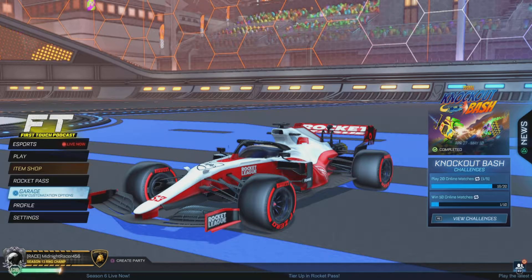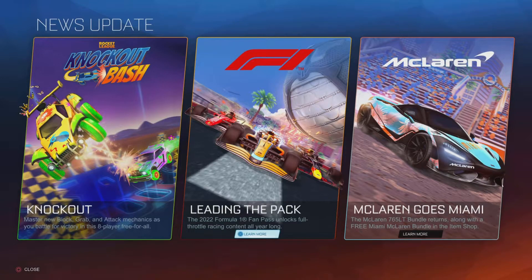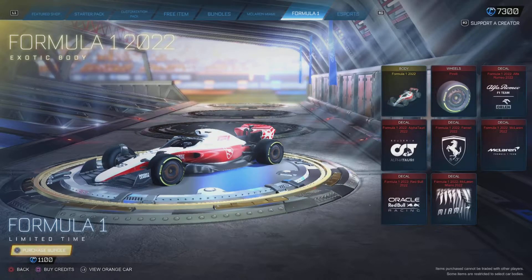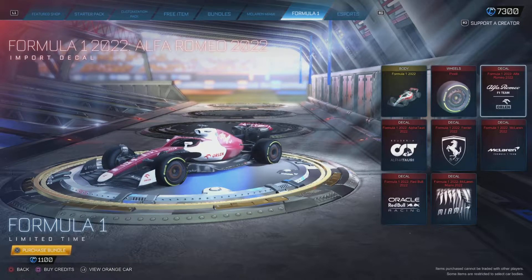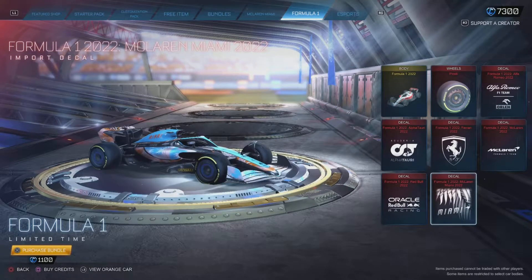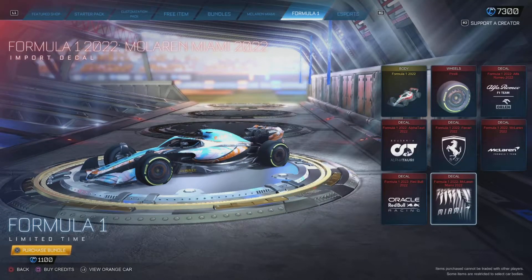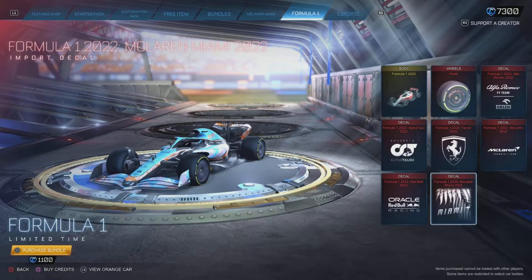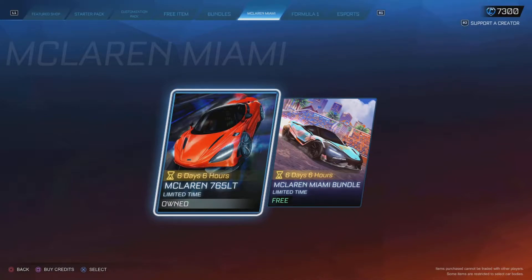Hello everybody, welcome to the video. My name is Midnight Racer, and today the Formula 1 2022 Fan Pass is now available in the item shop, as well as the new Miami McLaren decal for the 765 LT. The Formula 1 Fan Pass includes the Formula 1 car, Pirelli wheels, Alfa Romeo, McLaren, Ferrari, Alfa Tauri, Red Bull, and Miami McLaren decal — all for 1100 credits. Later this year they will release two more updates with additional decals for other teams like Williams and Haas, plus other future content. For 1100 credits, that's a pretty great deal.